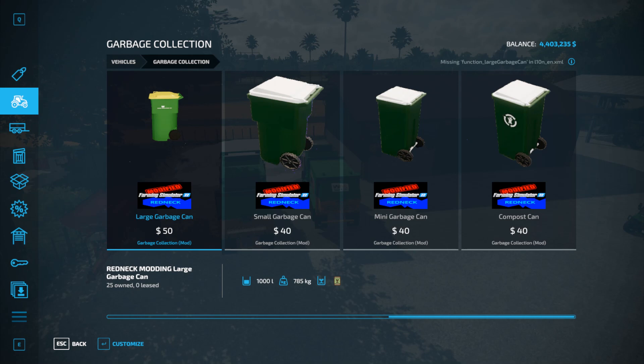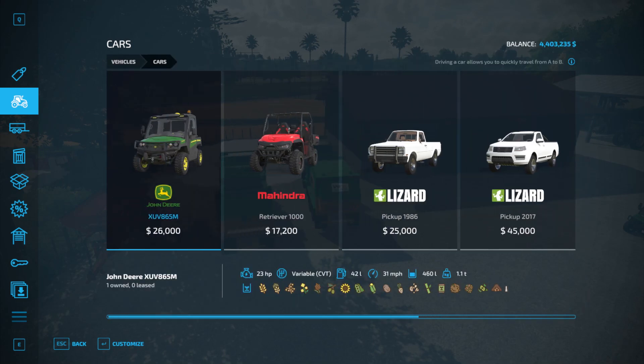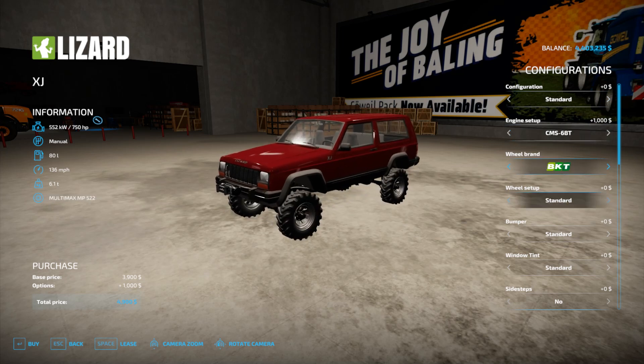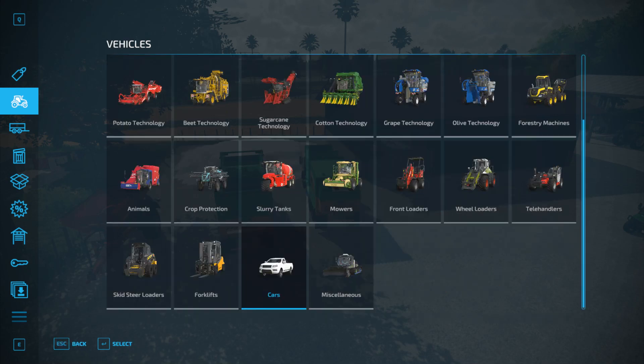I have included in the files the Lizard XJ. This is not my mod — I just packaged it with my files because it will also pick up the garbage on the Frontier map that comes with the map itself. You can change the engine size, the wheel brand, and jack it up. To pick up the dumpsters, you simply open the rear gate, make sure you pick the auto-load version of the configuration, and it will pick up trash and load it up. Then you can go sell it at the recycle area.